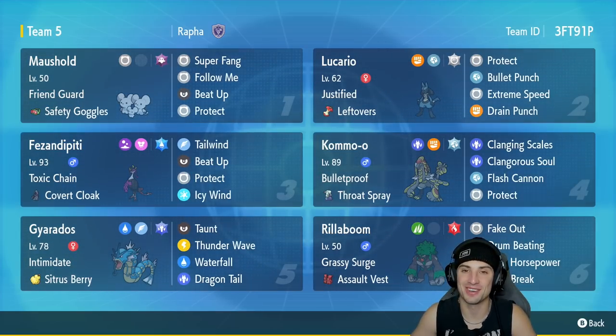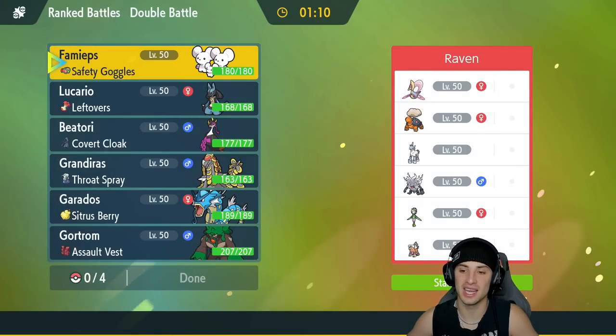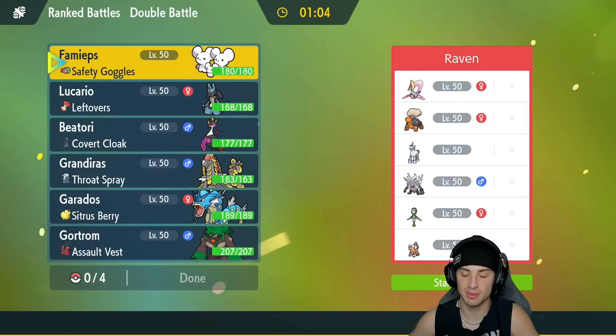If you want to rent this team for yourself the rental code is in the top right corner. Let's hop onto that Regulation E ladder and grab some wins with this Justified Lucario team. We're hopping into our first match — going up against a Trick Room team with Annihilape alongside Cresselia, rocking Glaceon, Torkoal, Suicune, and Landorus combo, plus Landorus.